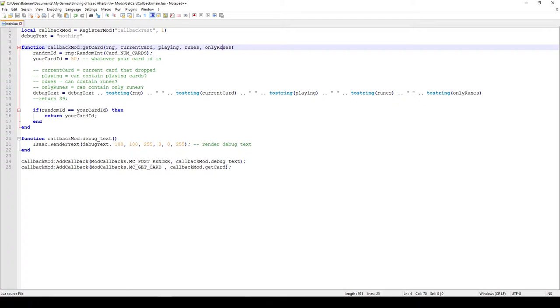That might all sound a bit confusing, but essentially if you want to use this callback: first, you generate a random number based on the number of cards in the game. If you've added your own cards, you increment that number by one or two. Let's say our card ID is 50. You check if the randomly generated ID matches your card ID, and if it does, you return your card ID — meaning the chest that would naturally spawn a card will instead spawn your particular card.